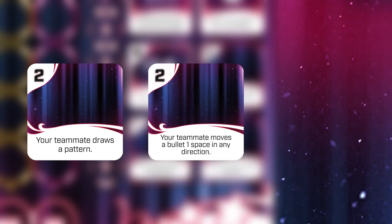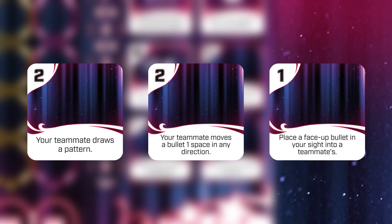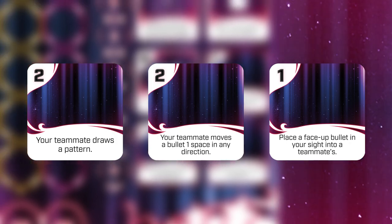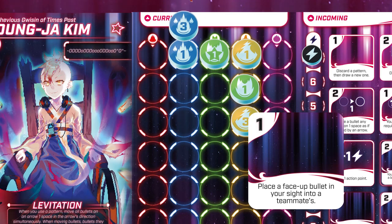Pay two to have your teammate draw a pattern from the top of the deck, or you can have your teammate move any bullet in any direction. For this one, you or your teammate can send a bullet to the other following normal placement rules. For example, you can move this blue three bullet to your teammate's side, down three spaces.